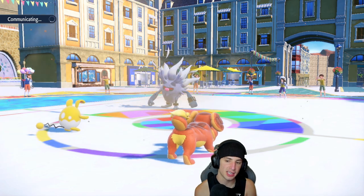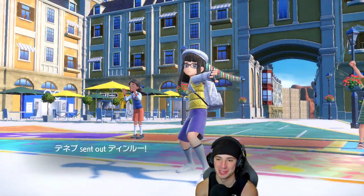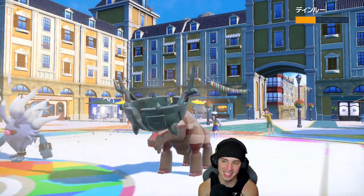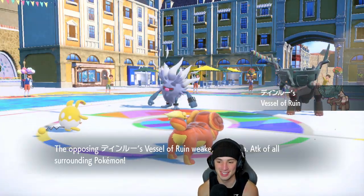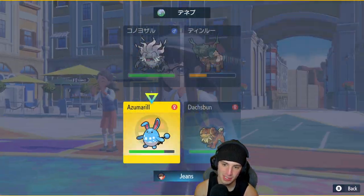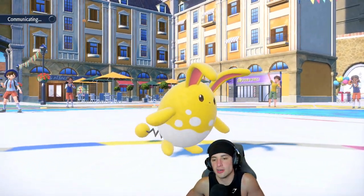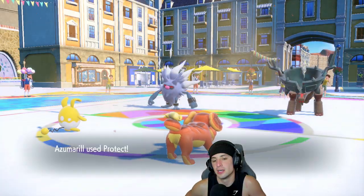I think I'm just going to Protect the Azumarill and try to set up this Yawn. I get HP back at the end of this turn, so I like it. Protect for the little Azumarill. Annihilape bulks up again — terrifying, no bueno. I swear, if you land a Fissure...